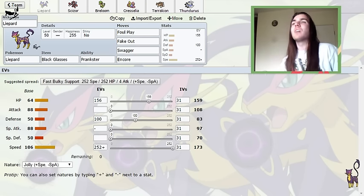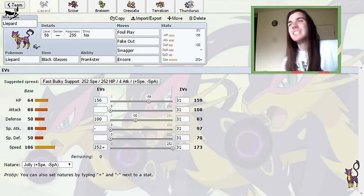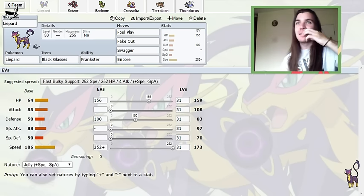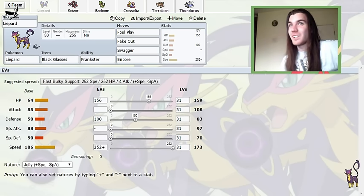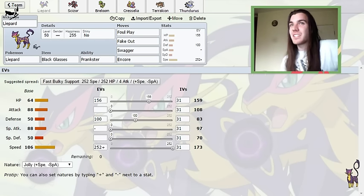But it helped. As players get wise to what my Liepard does, what happened twice in the UK National just a few days ago — people decided that it would be a wiser choice to actually Superpower my Liepard. So yeah, Liepard got Superpowered twice, which does take it straight down. They weren't lured into just using U-turn on it, unfortunately. So maybe Liepard isn't the best Pokémon anymore, unfortunately.